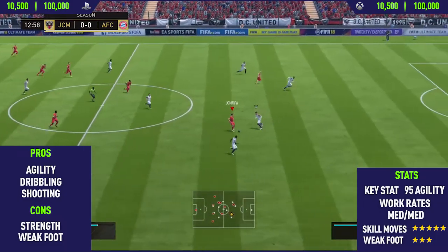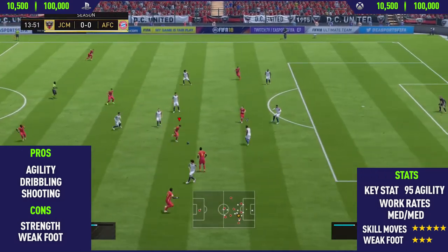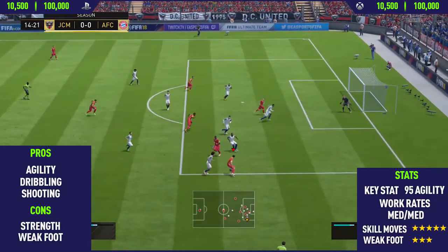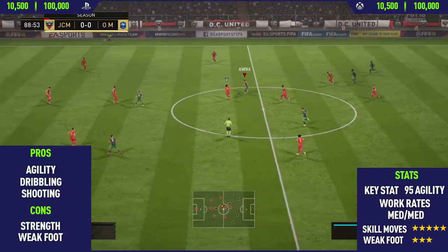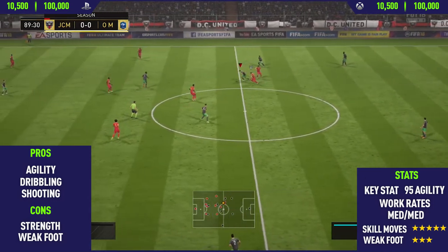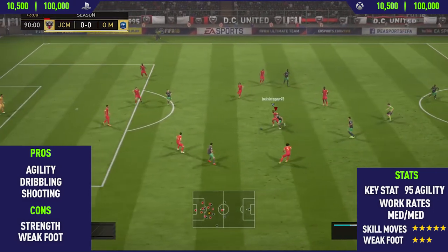Moving into Marlos's pros and cons, the first pro on this card is his agility. He has 95 agility, which is also his key stat, so he's very agile on the ball. This is the most noticeable thing — just how quickly he performs skill moves, it's absolutely incredible. Agility is the most important stat for skilling in FIFA 18, as it determines how fast players perform skill moves and change direction.